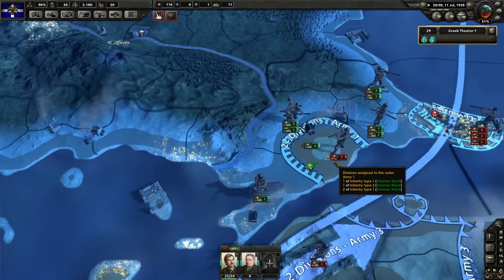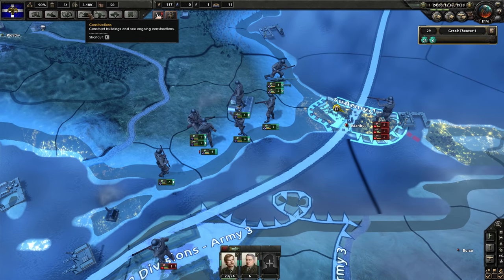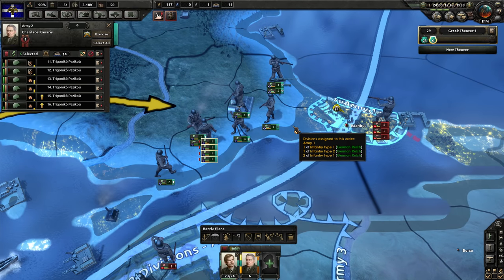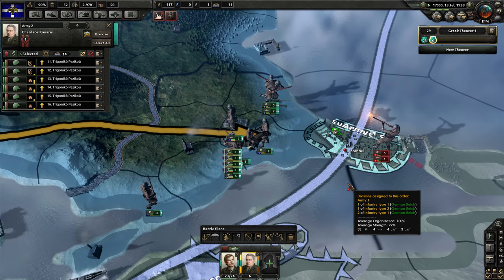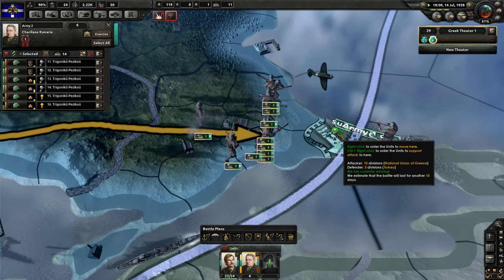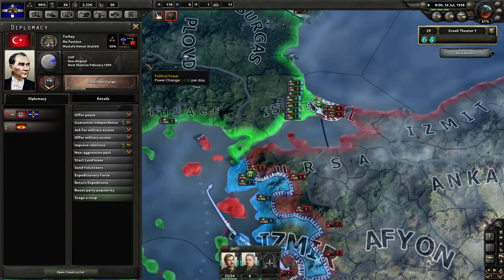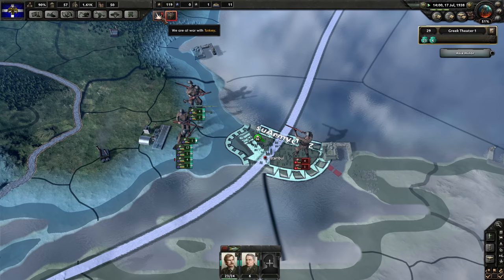The goal is to be sending more men into battle, but we have almost no manpower whatsoever. When we get political power, we're going to change up the conscription laws to get more men into the front. We want all of these men to go over here and attack Istanbul. Turkey has a 55% national unity, so it should be pretty quick once we take their capital and they surrender. Germany has quite a bit more territory and war participation score than we do, but we've almost taken Istanbul — this is what we've been waiting for.